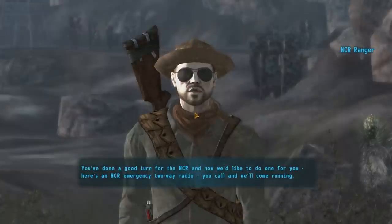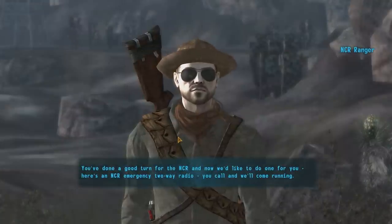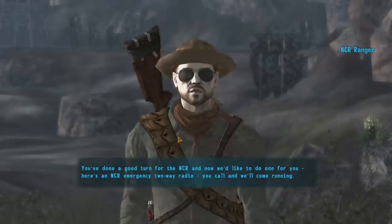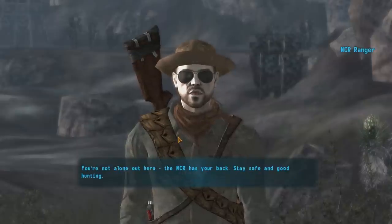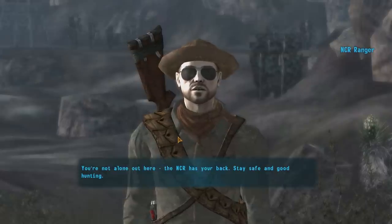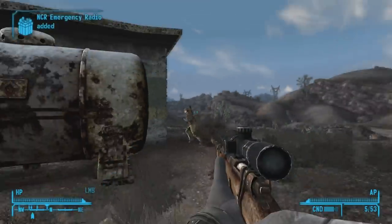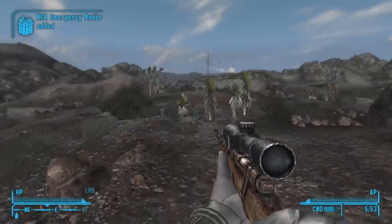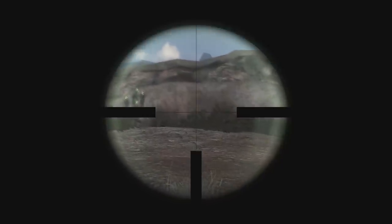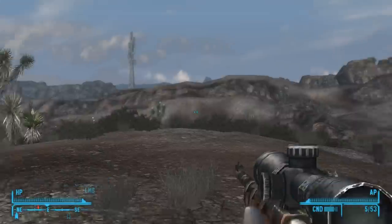We've done a good turn for the NCR and now they'd like to do one for us. There's an NCR emergency two-way radio — call and they'll come running. That's nice. You're not alone out here; the NCR has your back. Stay safe and good hunting.